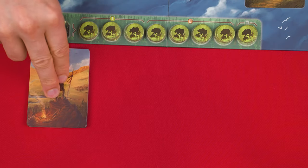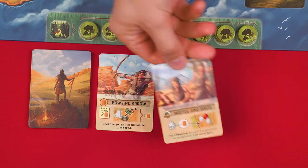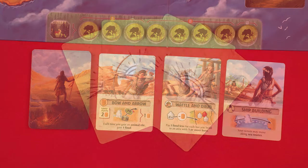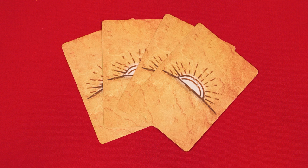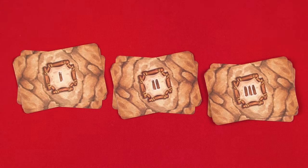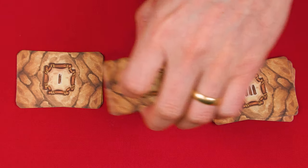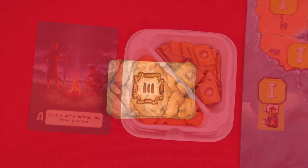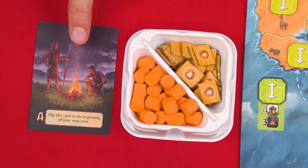Next we have the invention cards with this back, which you shuffle into a face down deck near the board, dealing three of them into a row face up. The game also comes with starting inventions showing this back but leave them in the box for your first game and we'll discuss these later. These are the victory point cards which you'll sort by their different values, stacking all of the ones on the bottom, the twos go next on top, and then the threes on top of that. Beside the board now place these food tokens, bag tiles, and this game end card.